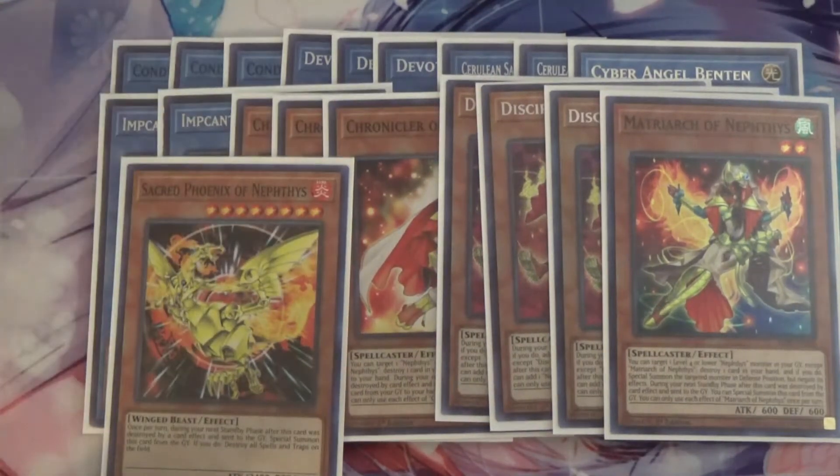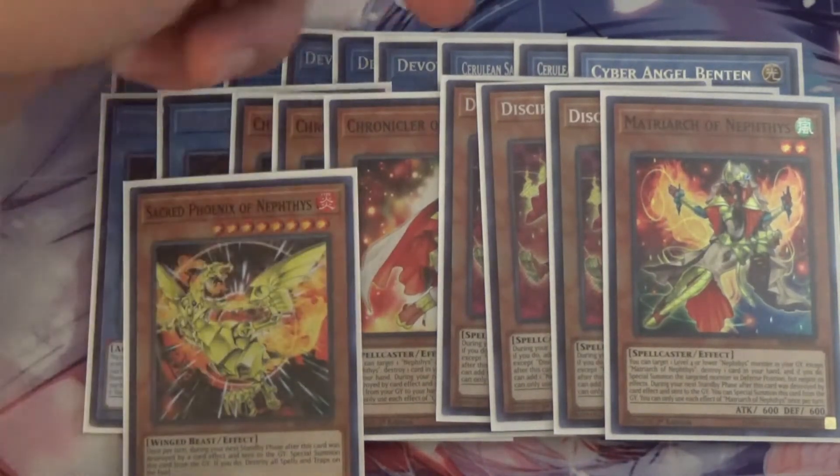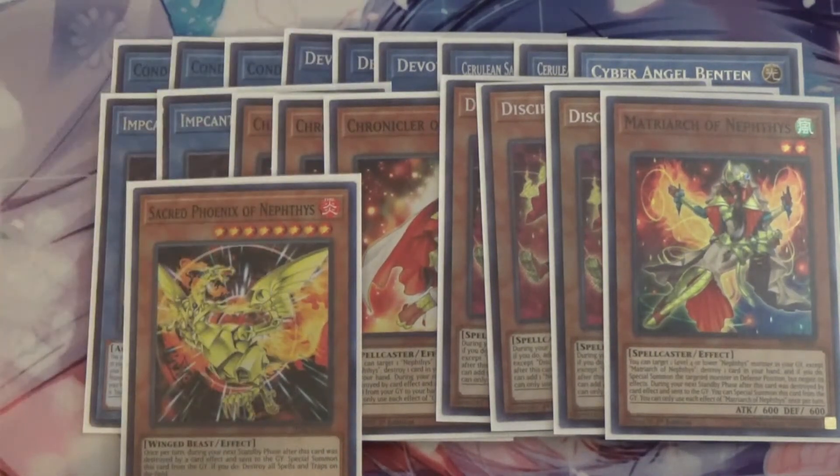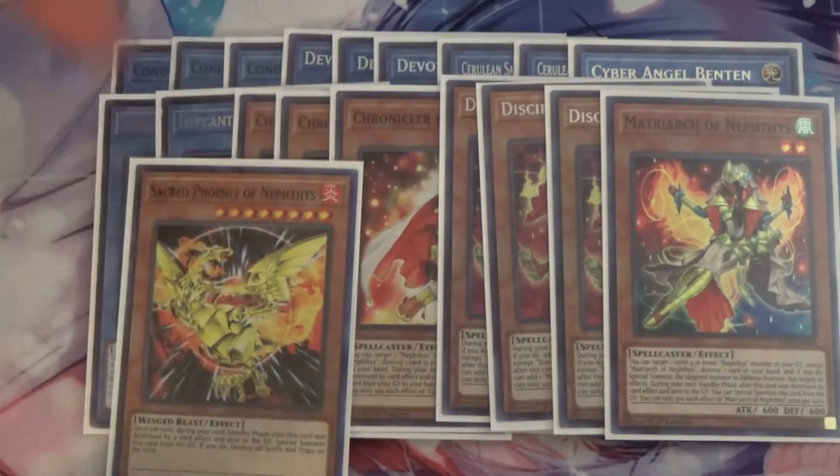I also run one Sacred Phoenix of Nephthys. The effect of Sacred Phoenix very rarely comes up — during the next standby phase after this card was destroyed by a card effect and sent to the graveyard, you special summon it and destroy all spells and traps on the field. That doesn't really hurt you because there are no traps in this build, so it rarely comes up. Most of the time you're going to be summoning it off of Cerulean, and you can also summon it off of Simorgh as well, which is a bit harder but easier going first.